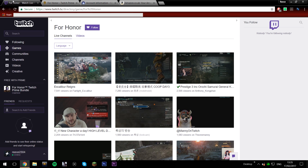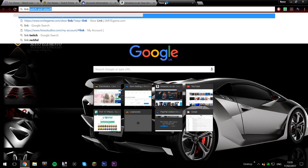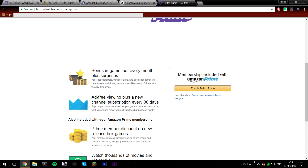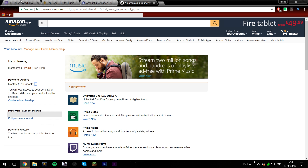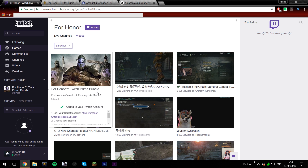Next, go on Twitch and link your Amazon account with your Twitch account. To do that, go to the website in the description below — it will take you to a page where you click 'Enable Twitch Prime'. Log into your Amazon account, then sign up for Twitch Prime. Once you've got Twitch Prime and linked your Twitch and Amazon accounts, this will allow you to get your For Honor Twitch Prime bundle.